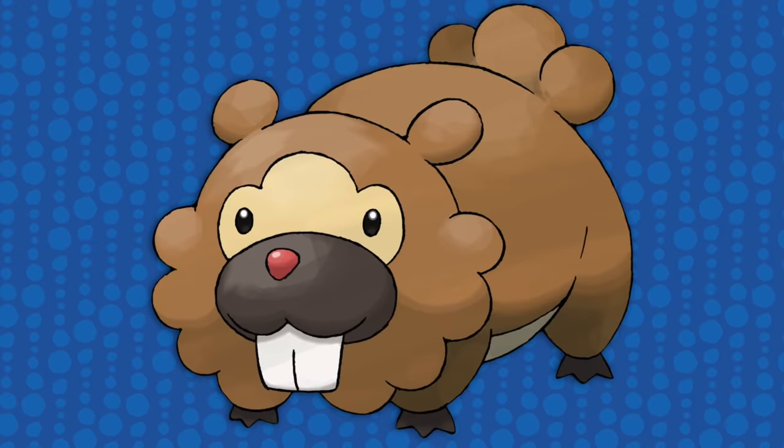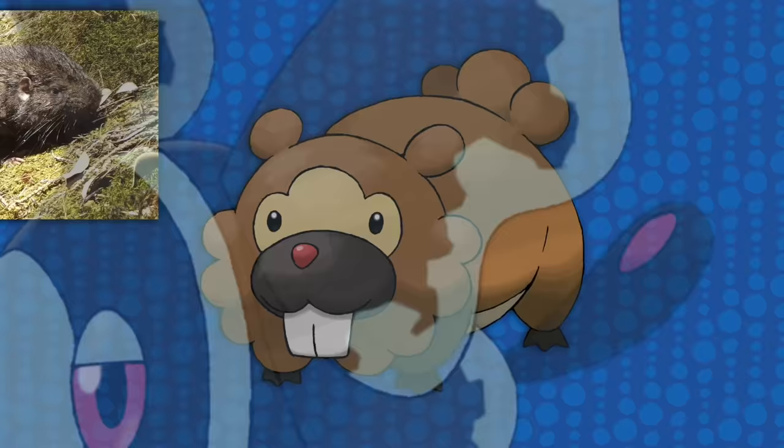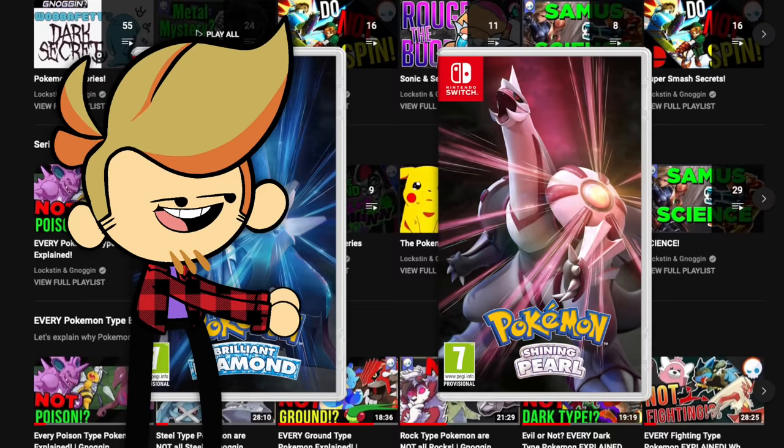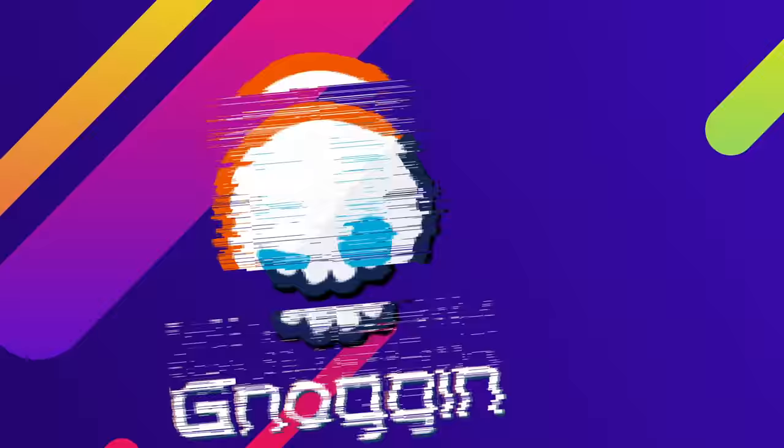Did you know that Piplup has a crown in its design because its whole line is royal? Or that there exist beavers without beaver tails, and that's Bidoof? Or that Lumineon exists? Or perhaps that Arceus is a conglomeration of creator deities from all around the world and a llama? And that's not a joke. These are the kinds of things we dig into on this channel, and now that Pokémon Brilliant Diamond and Shining Pearl just smashed its way onto the market with a load of Gen 4 Pokémon, we're going to celebrate by explaining the origins of every Gen 4 Pokémon.